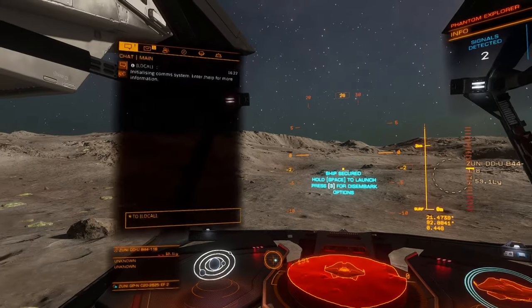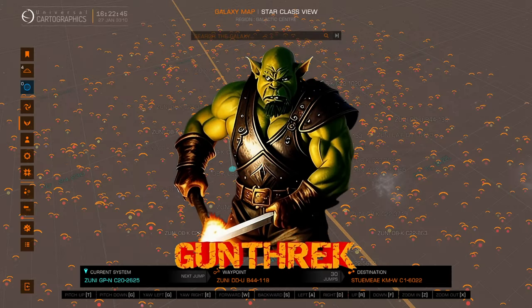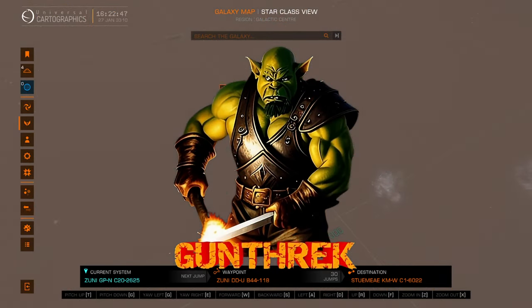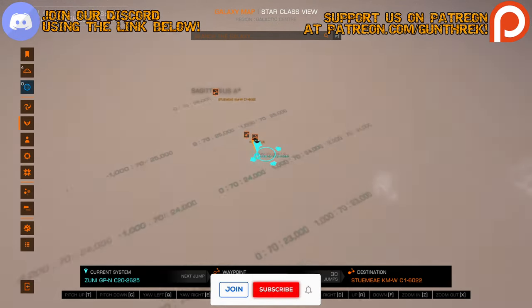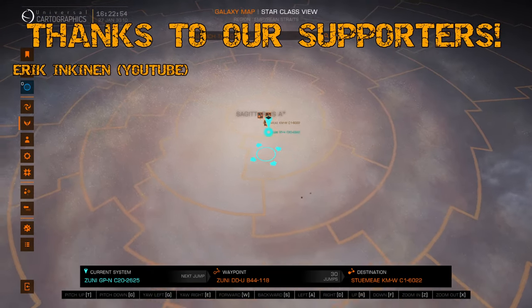Hello Commanders and welcome back to Elite Dangerous. We are continuing our journey towards the center of the galaxy to Sagittarius A-star, the black hole at the center of the galaxy. As you can see, we are pretty much right on top of it — about 30 more jumps to go.